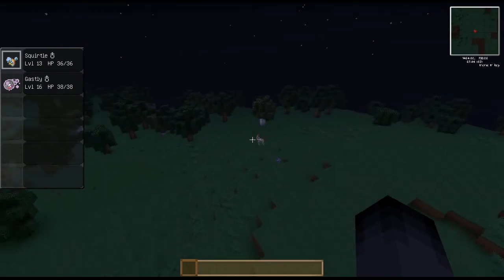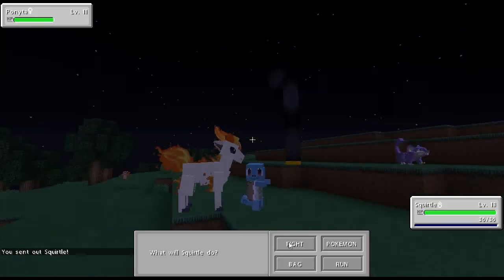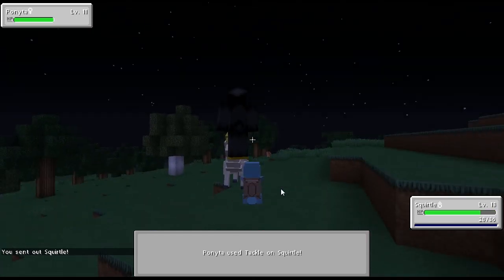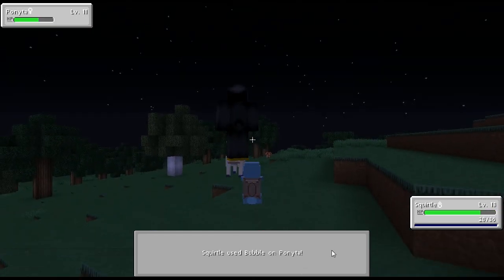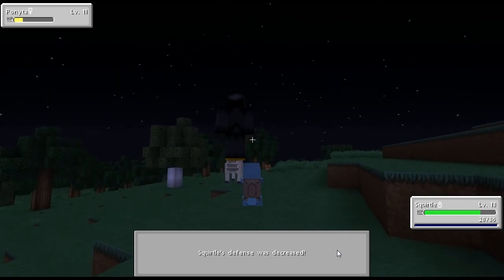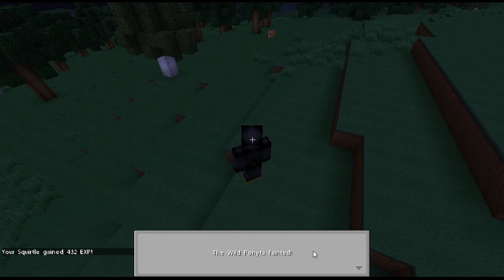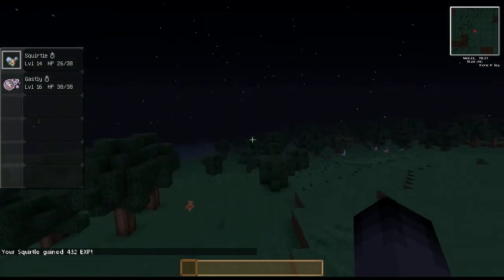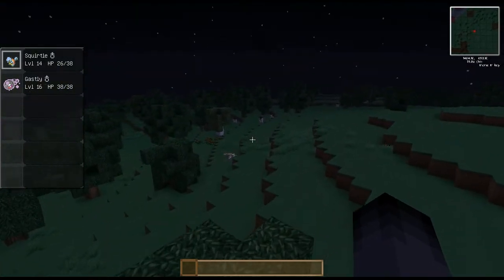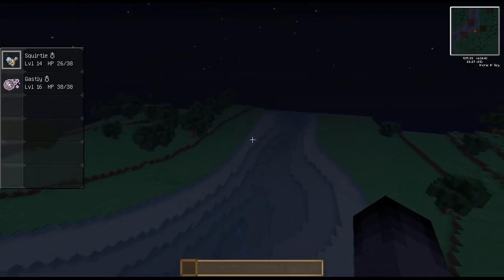Here's a Ponyta or something. We're gonna fight him. Squirtle, use Bubble on Ponyta! It's super effective. Now we're gonna try Water Gun. Ponyta used Tail Whip - Squirtle's defense fell. Now we're gonna finish him off with Tackle. Our Squirtle leveled up and we won! This is a Vulpix - it's an evolution of the Pokemon Eevee. This map is just so awesome - I'll post the link in the description. It takes a really long time to download but it's definitely worth it - about 30 minutes.